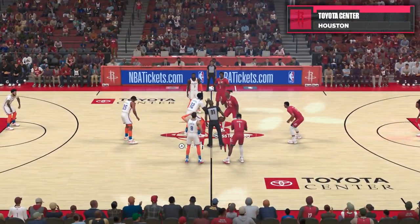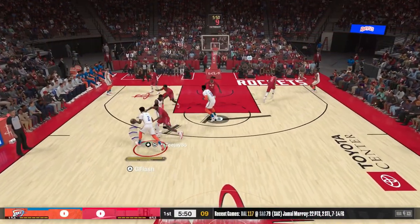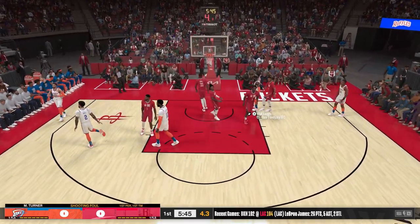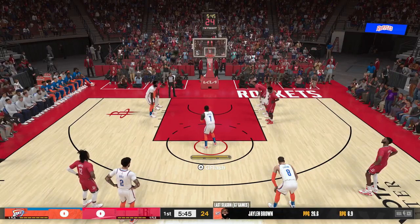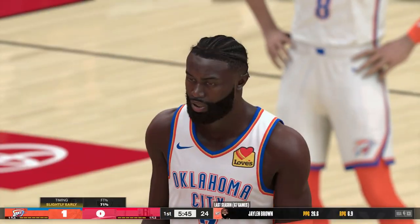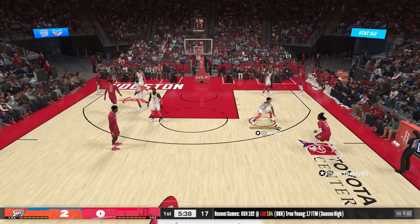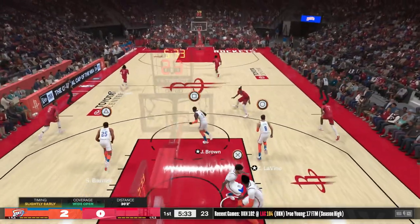You can rewind to look at the starting lineups, but basically my opponent has a defensive squad. He has Myles Turner, Herb Jones — he has a pretty good defensive lineup so it's pretty tough to score at the beginning of the game.